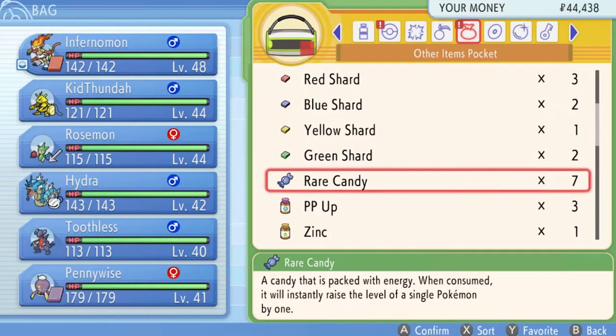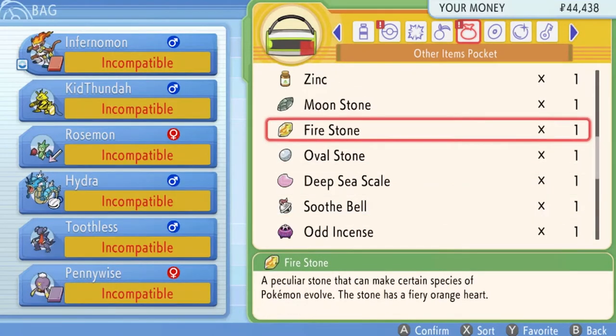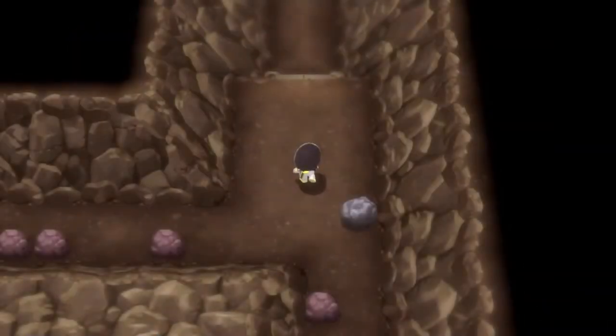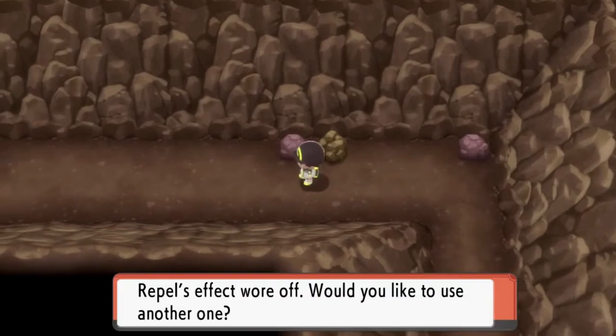If I give seven Rare Candies to Toothless it could evolve — I'm thinking, I'm plotting. Oh yeah, I completely forgot about the stones I have. We also need to evolve another Pokemon, so we'll see what happens.